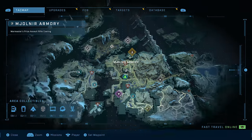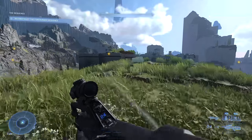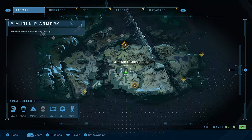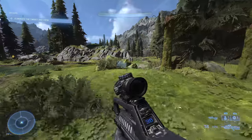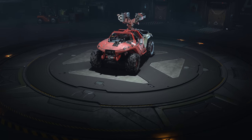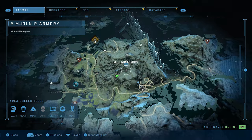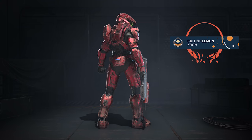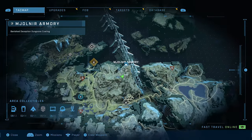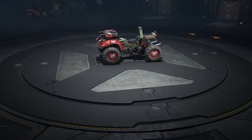Take over FOB Juliet near the centre of the map and a Mjolnir locker will flash up just to the north — clamber up to the top of that hexagonal section to claim the Warmaster's Prize Assault Rifle coating. Head south to the river, follow it to where it splits, and smack dab in the middle is a locker with the Banished Deception Rocket Hog coating. Head east from FOB Juliet up the mountain path and about halfway along you'll find the Windfall nameplate, though watch out for snipers. Make it all the way to the top and you'll nab the Banished Deception Gungoose coating.